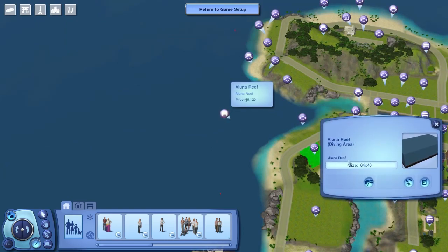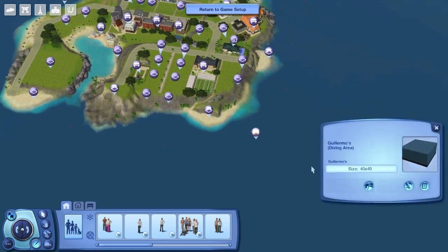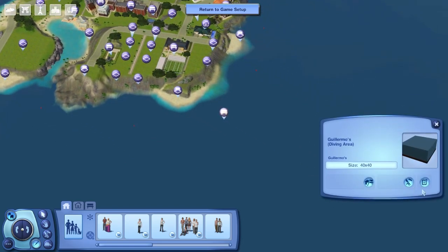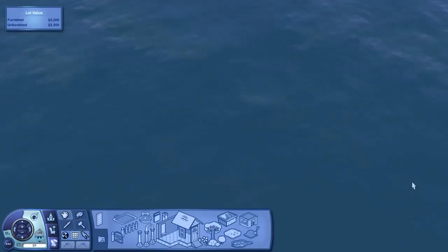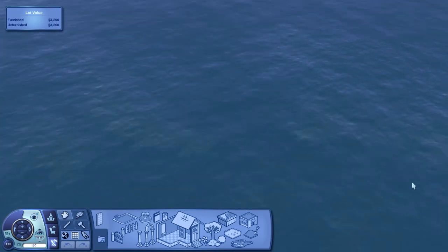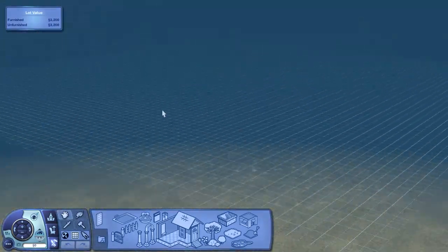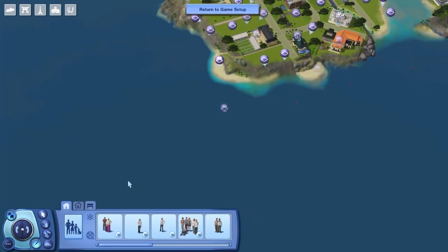If you go down a level to the ocean floor, you can build in there — it's quite a large lot with tons of space. Lunar Reef is 64 by 40. I really want to see what you guys do with it — I think it's going to be amazing. The second ocean lot is 40 by 40 and it's called Guillermo's. So we can have up to two dive lots in the world, which is pretty cool.